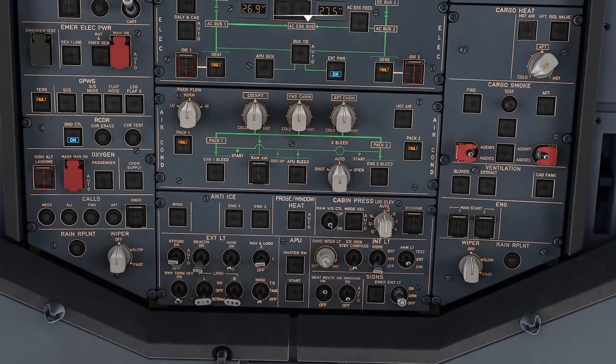Engine 2 shows AVAIL — up and running. Now start engine 1. Same process: mode selector to ignition, master switch ON, start valve opens, N2 spins the compressor, then fuel flow and EGT rise. Seeing an EGT rise confirms fuel is igniting properly — not just being poured in without burning, which could cause a fire. The tug has disconnected and driven off. After both engines are running, mode select back to NORM.